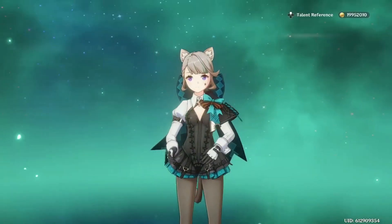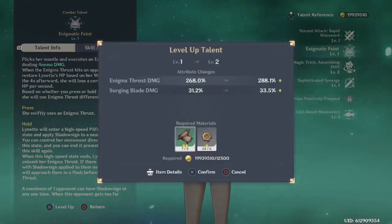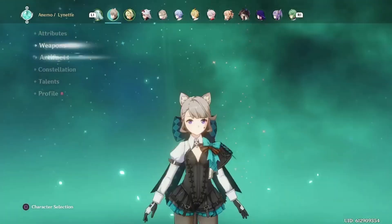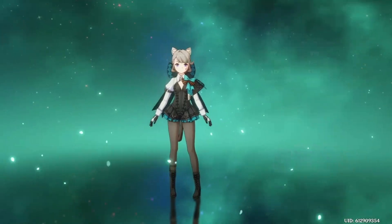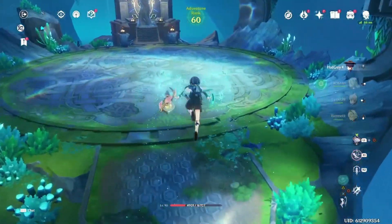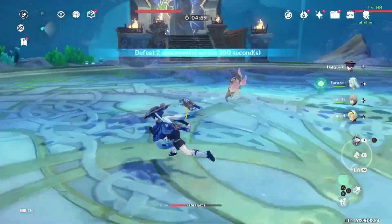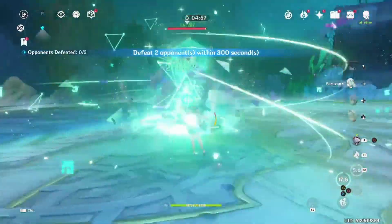Once you have enemies grouped with her C1, the taunt from her burst can then easily keep them grouped for the full 12 seconds. And lastly, she provides a small ATK% buff with her passive, which lasts 10 seconds after using her skill. The buff scales higher with more differing elements on your team, but this is not worth building around.